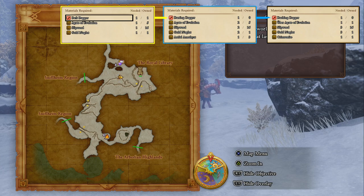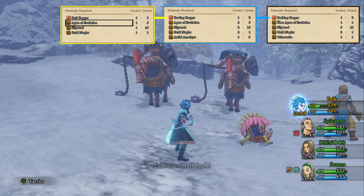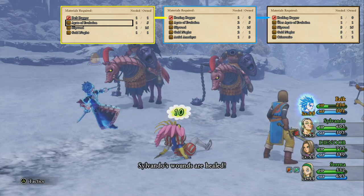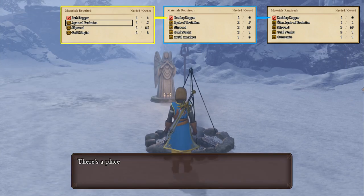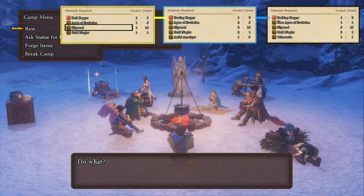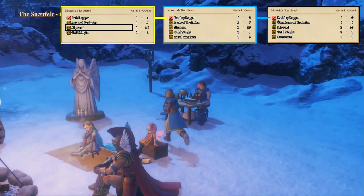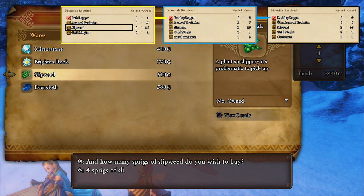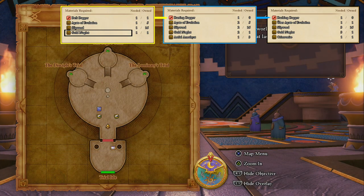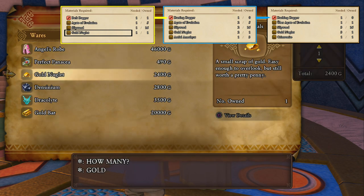For the next ingredient, the Agate of Evolution, we're going to come to Snaerfelt and we can steal these or farm them off of the Headless Norsemen, which are the red horsemen without heads. Just steal them or wait until they drop — they're quite common. The next ingredient is Slipweed; we can simply buy this at the camp at Snaerfelt — just open the camp up and go to the merchant. As for Gold Nuglets, we can buy these at the Trial Aisles shop before going into any of the trials.